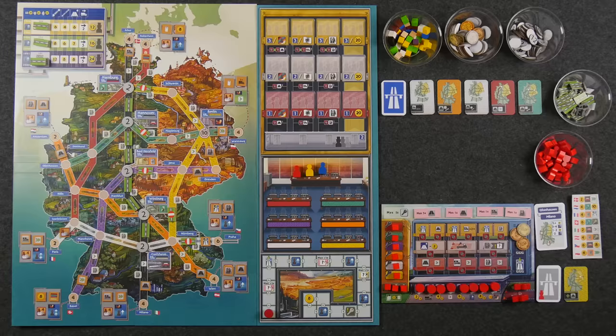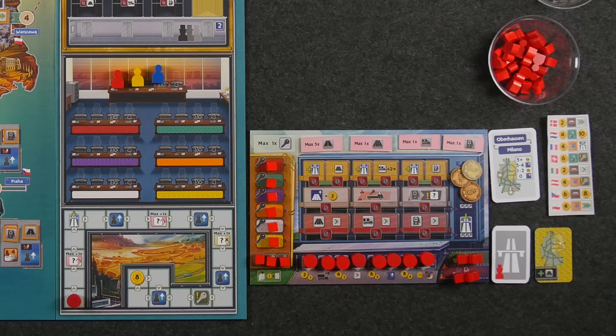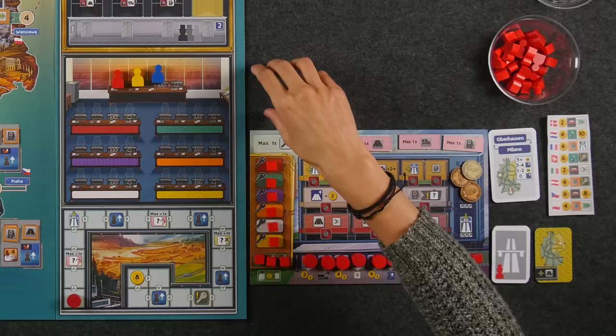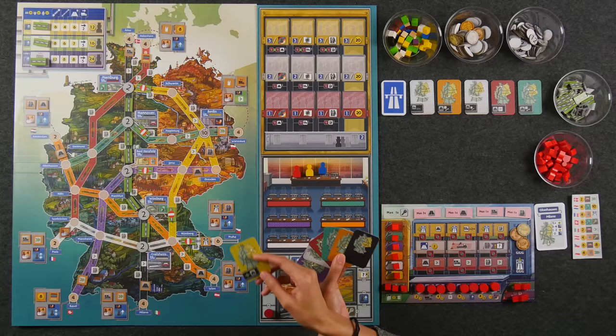On the right side of the main board, we have probably one of the most important areas of the entire game — the various construction offices as well as the administration area, where we are going to be scoring all of our points at the end of the game. All players have their own player board, which houses all of our service stations that we can build out onto the board, as well as our action selection mechanism where we are going to be placing our player cards. We also start the game with an identical hand of seven cards, one of which goes off to the side of your player board at the beginning of the game, because you will not have access to it until the third era.